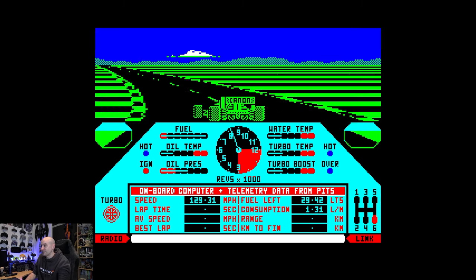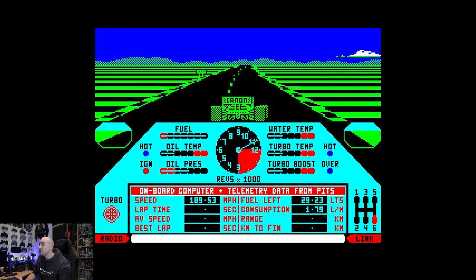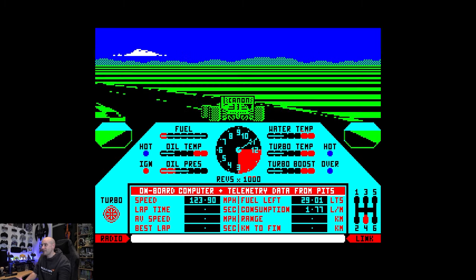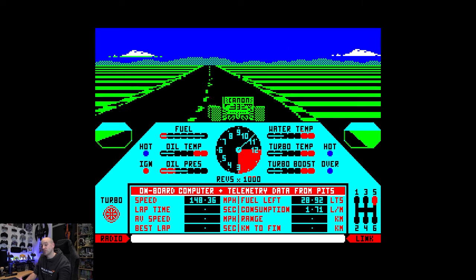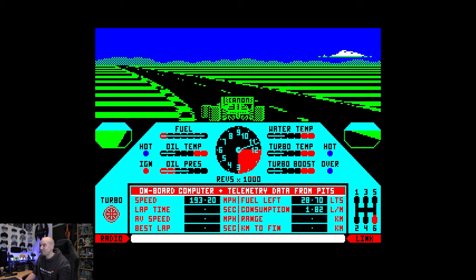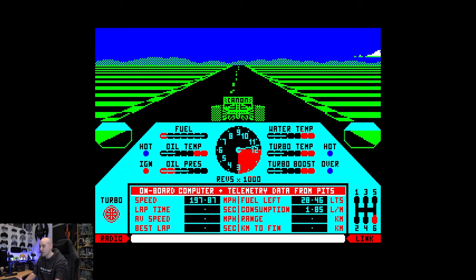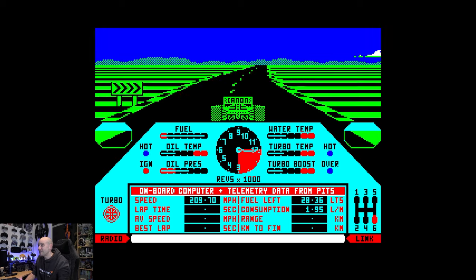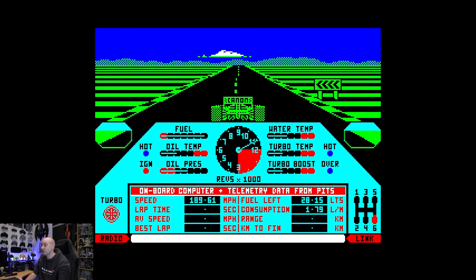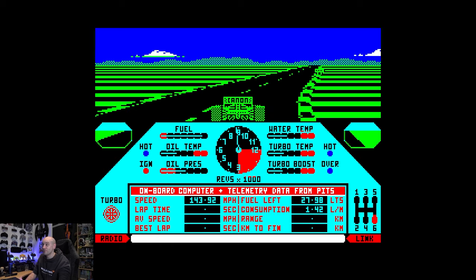This is a manual gearbox. Controls are A to accelerate, Z to slow down, O to turn left, P to turn right. To change gear, you've got to keep your finger on the accelerator and press space bar to change up, or press Z and space bar to change down a gear. You've also got turbo boost — on the right-hand side, halfway down the screen. It's currently in turbo boost mode one, and you've got four modes available. The higher you put the turbo boost, the more fuel you use, and the engine would blow up long before you got to the end because you've got turbo temperatures to manage as well.